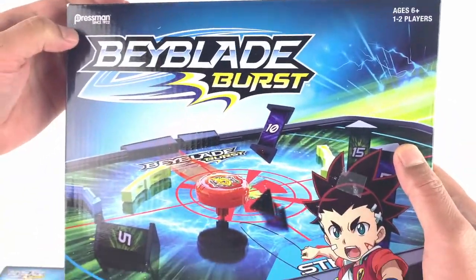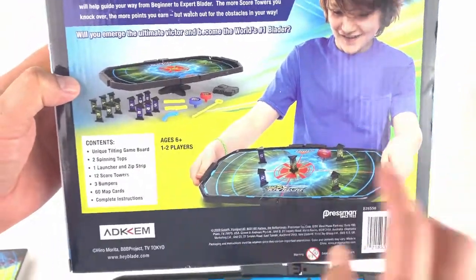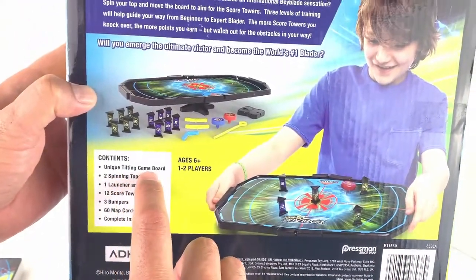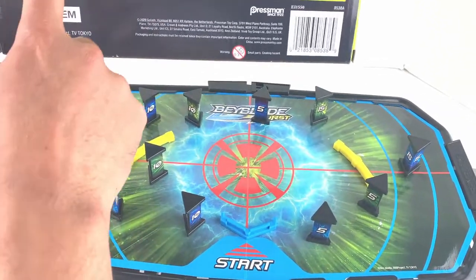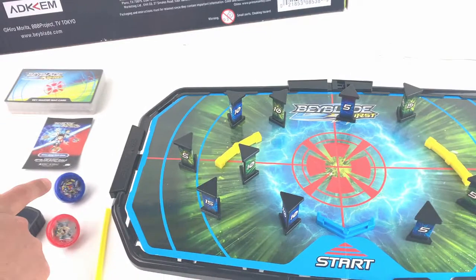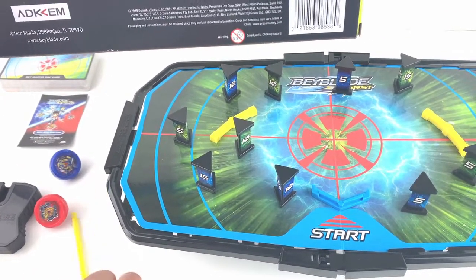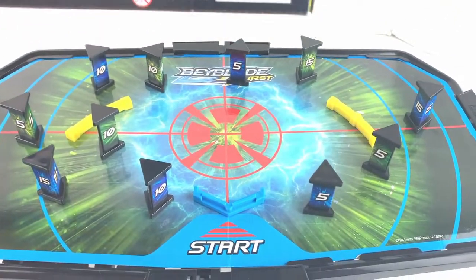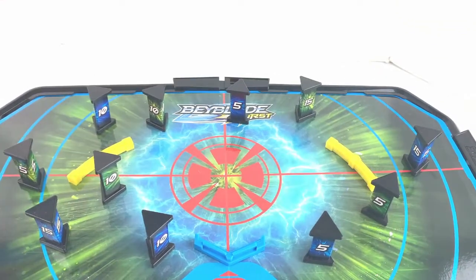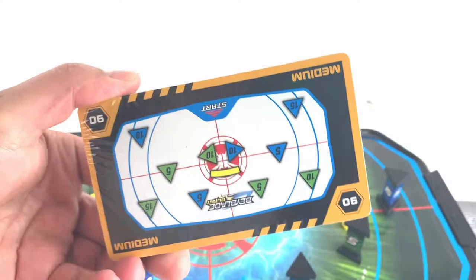The box says it's for ages six and up, one to two players. On the back side of the box it shows you how you can play. This comes with the tilting game board — this is actually a tilting game board, guys — and two spinning tops as I showed you, the blue and red one. Only comes with one launcher and a zip string, 12 scoring towers, three bumpers, and 60 cards inside.